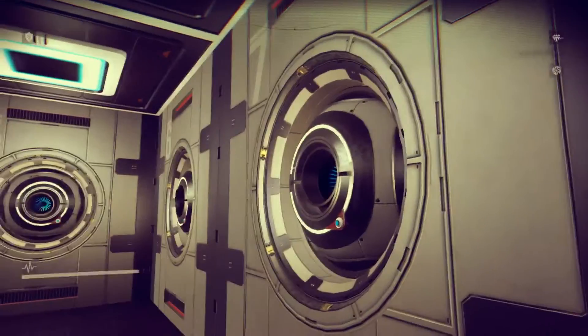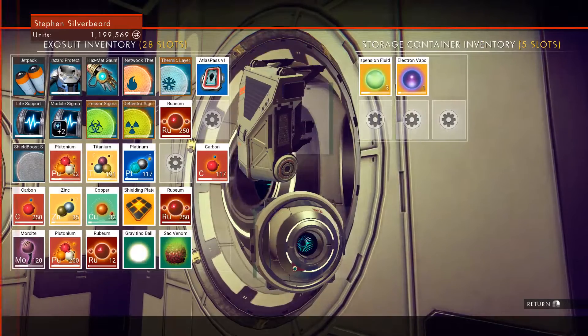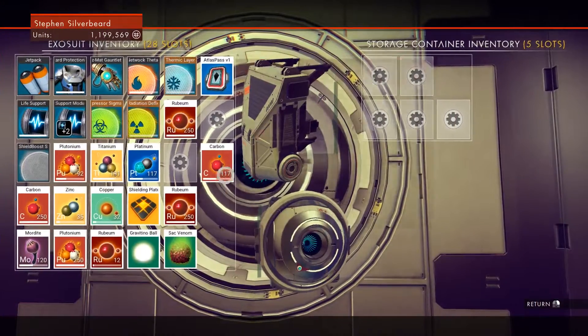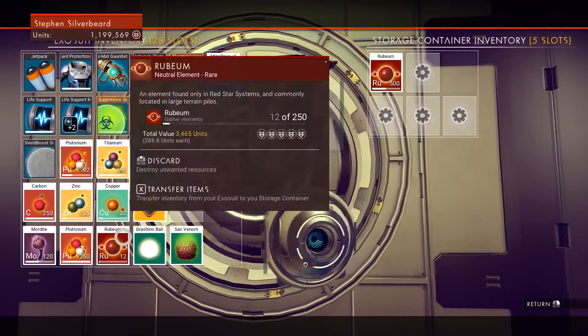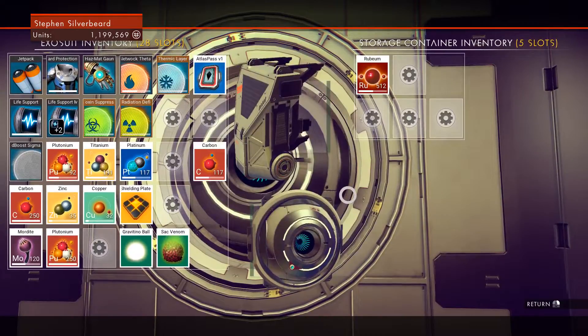What we've got in here — that's my spaceship reserves. This is where we can store the rubium. Nice — 512 now, which is a nice haul.